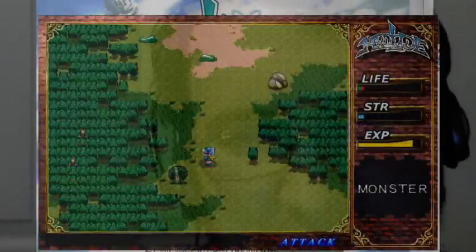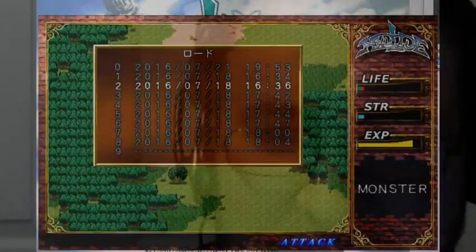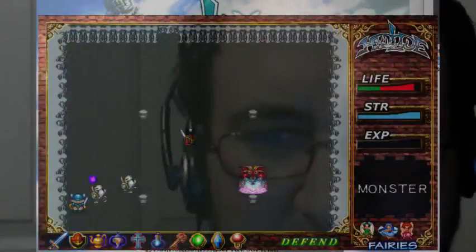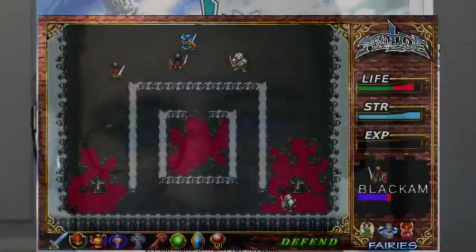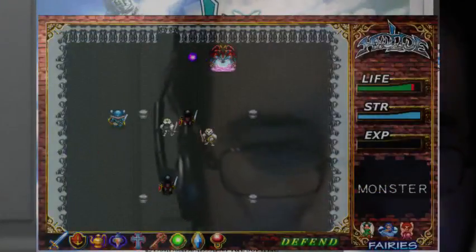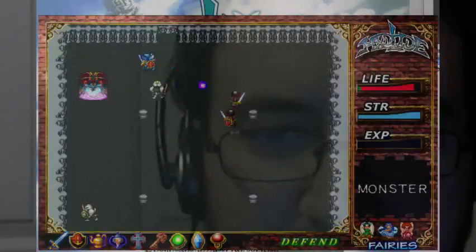I might show a couple other sections of the game. Let's see what I can load up, just to show what the last boss looks like in this version. Yep, there's Varalis! He actually looks really cool here. But I'm convinced that he's unbeatable, because there's no place to stop and heal. He also seems like he's impossible to hit.